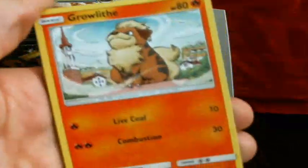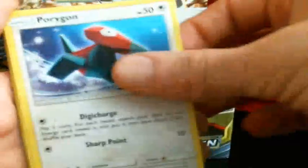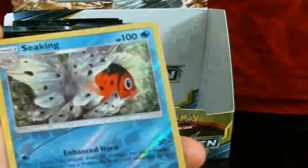So we've got Rhyhorn trying to drink at the stream, Growlithe, Cubone, Rhyhorn, Corian, Energy — boo — Koga's Trap, Dust Island, Pyukumuku, Reverse Sableye, and the Lucky Lucky Rare. Nice.